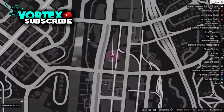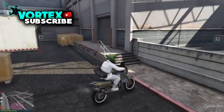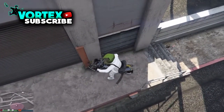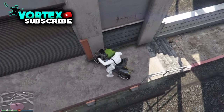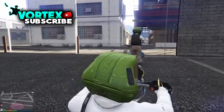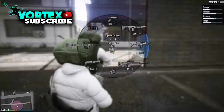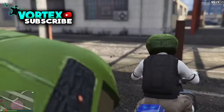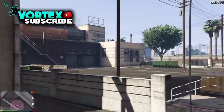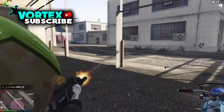Alright guys, so for this first wall breach you want to come to this location on the map. Once you're there you should see a pair of stairs where I am now. You can either drive in on a bike or walk in — it does not matter, but I chose a bike. You just want to line it up, you'll see a red brick on the wall, and drive straight into the pillar and it's going to drive you in. You can shoot out of it, but it's a really tight hallway-like area so you can't roll or anything. This is a god mode wall breach as well.